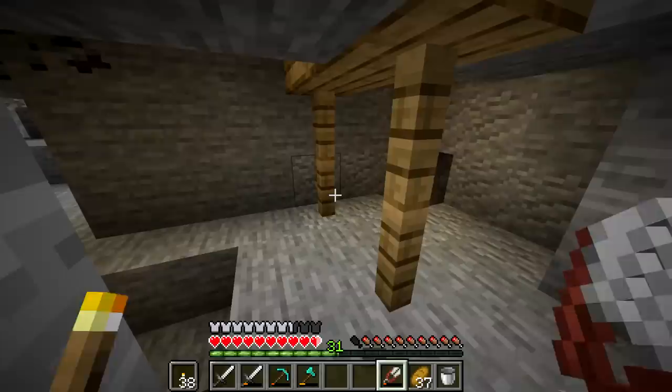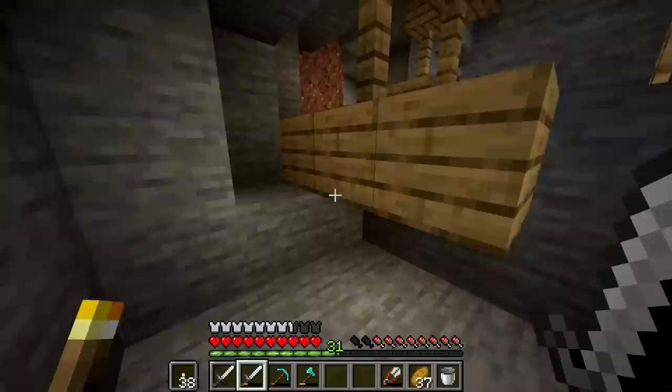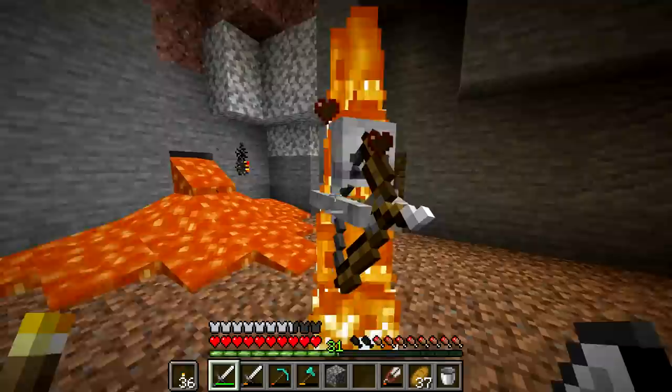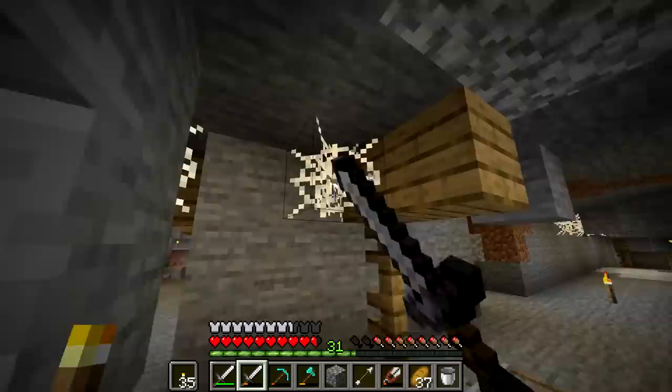To go to the mine shaft we just go in this door and we're here. I'm going to run around for a little bit. I just need to find string, and I don't know if I can find any. For some reason it seems pretty common in these mine shafts. Haha, that skeleton fell in the lava. Sucks to be a skeleton on this beautiful Sunday. I hope everyone's having a wonderful Sunday out there.